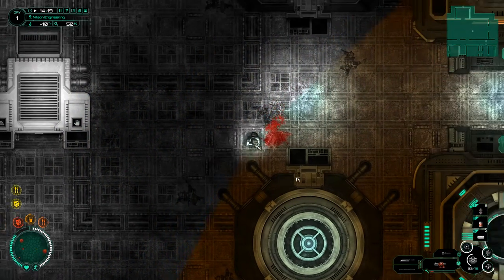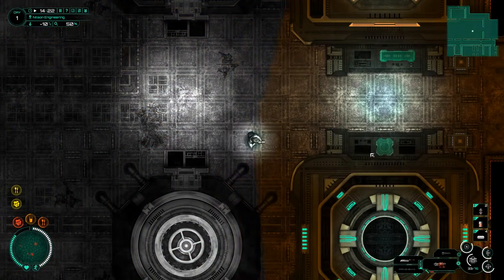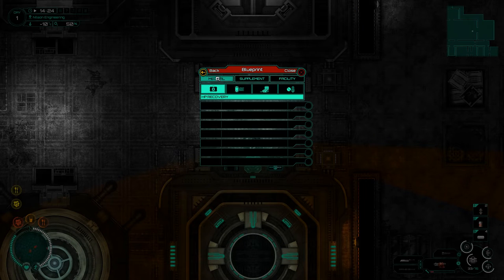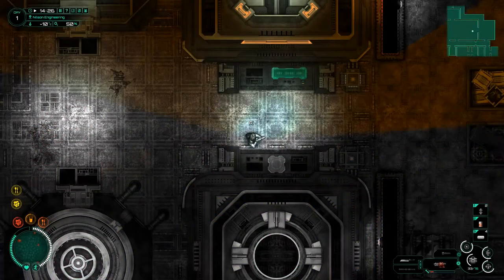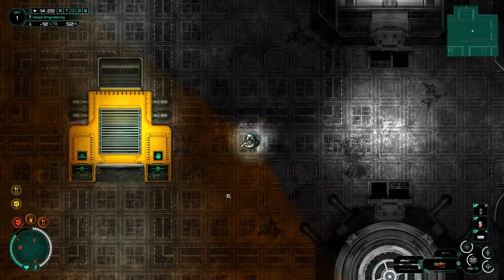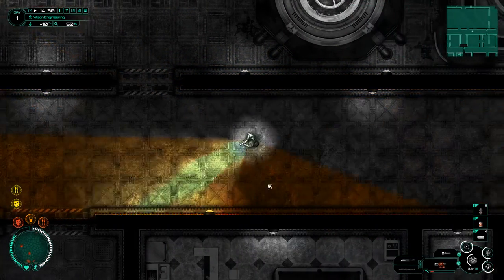This little box here — I cannot remember what this one does. It's bio recycling, so we can recycle things like oxygen canisters, med kits, stuff like that. I've only got one of each so I'm not going to do that right now. Over here we have the combined system — this is like the actual craft bench. We've got an oxygen filter, and the thermal regulator is the one I'm after. We're missing seven, but thankfully the tomatoes are being processed right now.